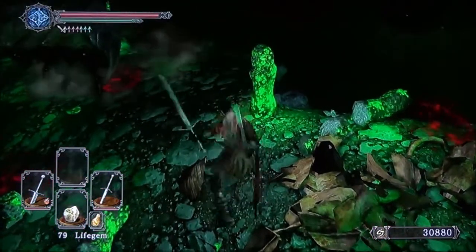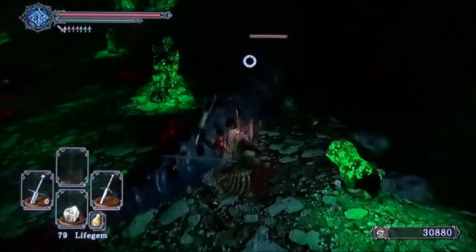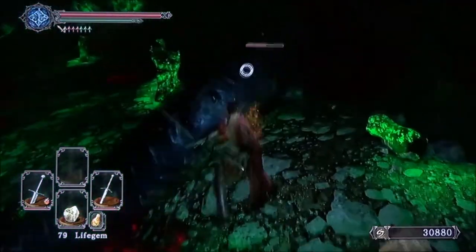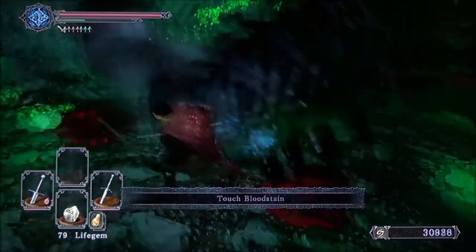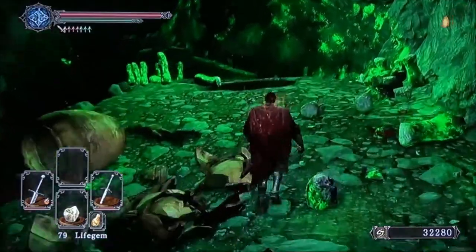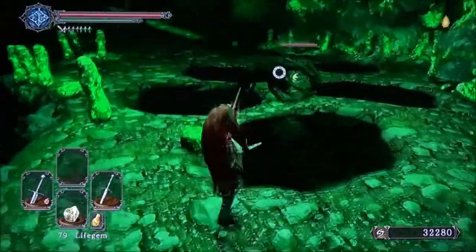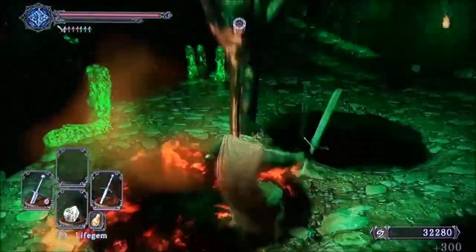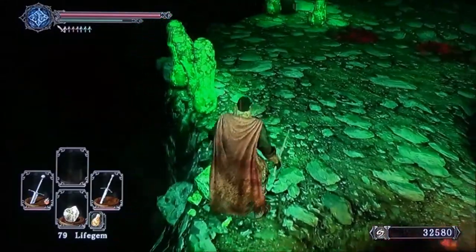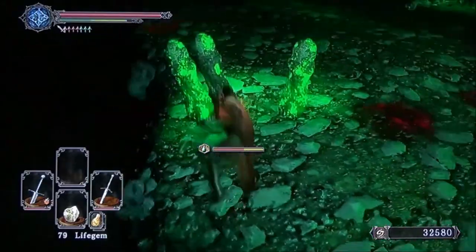Get in a few hits and finish them off. Then we have these big wormy guys - they drop poison stones and also a spell called Scraps of Life. The reason I say farm them is because they tend to drop large titanite shards and titanite chunks. Yes, these guys will drop chunks, and this is a good place to get those early. I may come back here and farm a little bit.